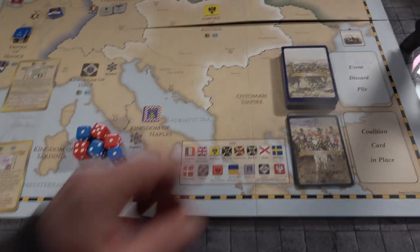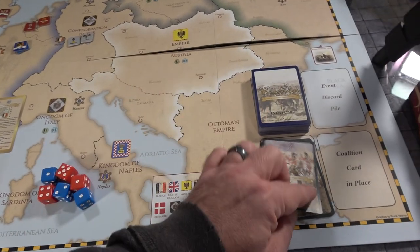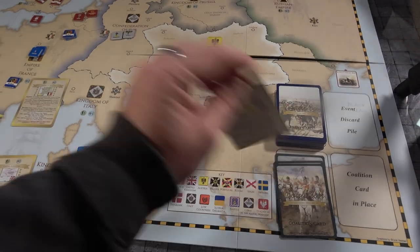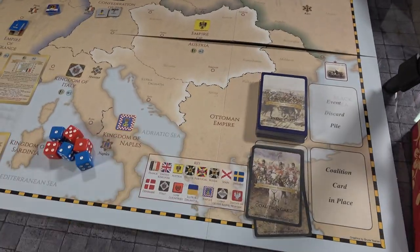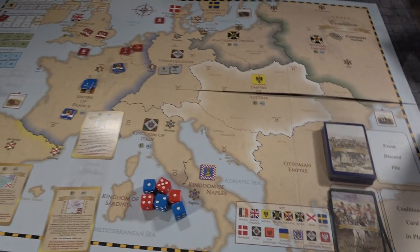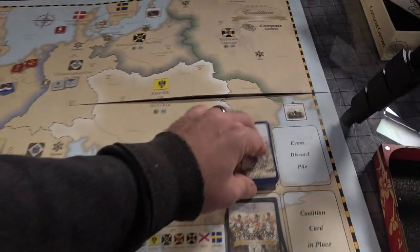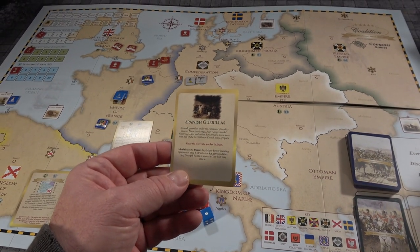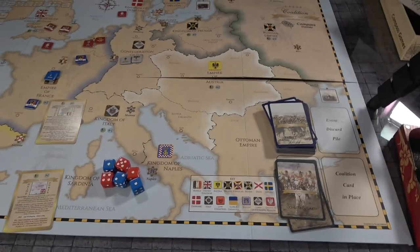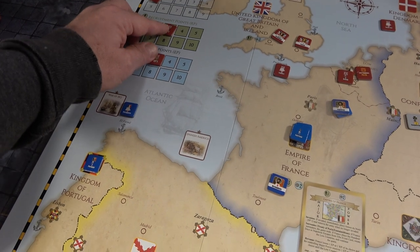With the economic points you're going to be able to buy coalition cards, which are events that are going to happen. They stay in play for two turns and then are terminated, or there are other conditions that will terminate the coalition card. A British player can hold on to those cards as long as he wants and play them when he wants, but you can only play them once. You're also going to be purchasing event cards that will help you throughout the game, and they're going to be very critical in how you spend your points and how many cards you want in hand.